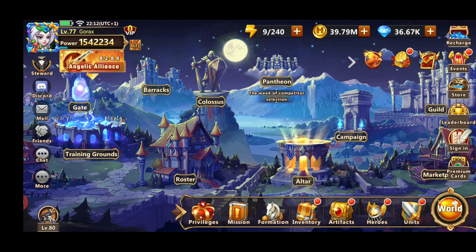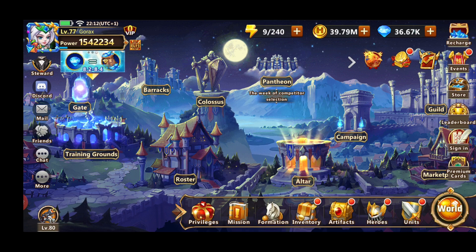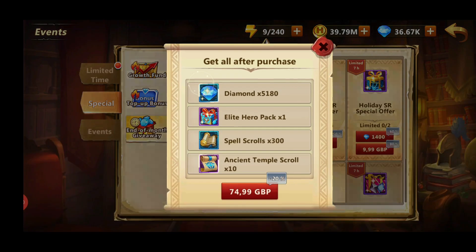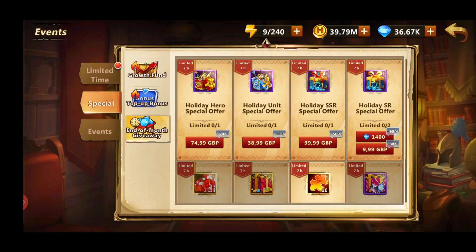As a free-to-play player you can't do it because you will be a lower level. You can also buy discounted items in the store at the start of the server, like 10k for about 1,200 diamonds instead of 2,000, which is quite a good deal and will get you that SSR unit quicker. Most importantly, if you buy a faction leader hero at the end of the month at a discounted price instead of 99 pounds, you'll be able to compete against even VIP 13 players.